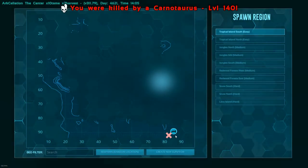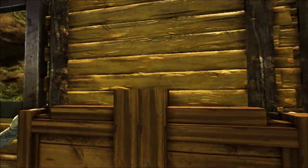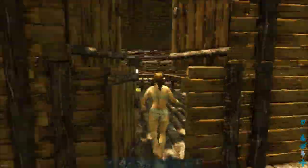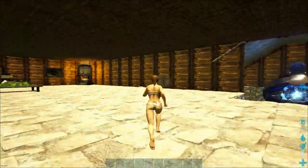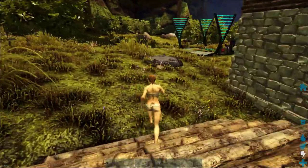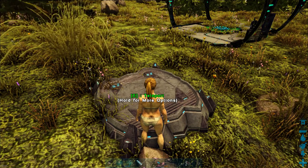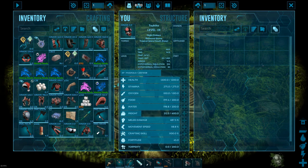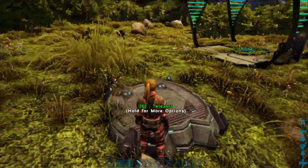Okay, so I was just eaten and I'm going to respawn at my bed. Now all I gotta do is go right back to the Awesome Teleporter pad — 'Retrieve Corpse.' Let's open up — voilà! Not the gas mask, I don't need the gas mask. Just put all my gear back on, and that's it.